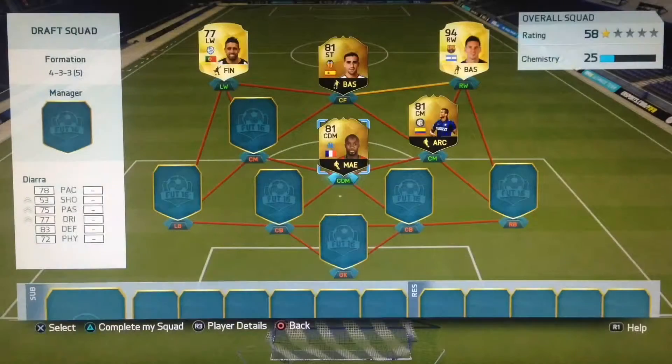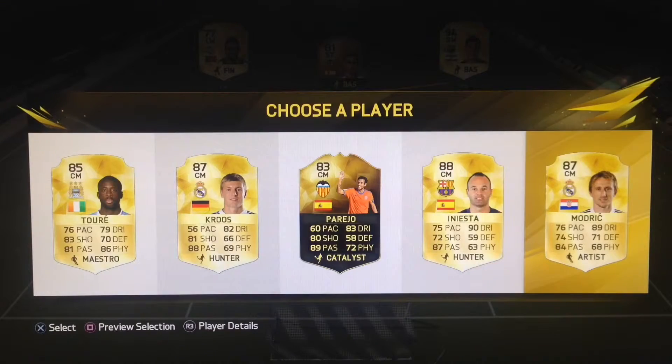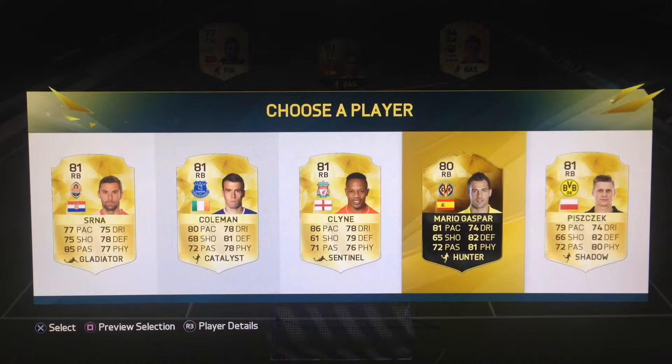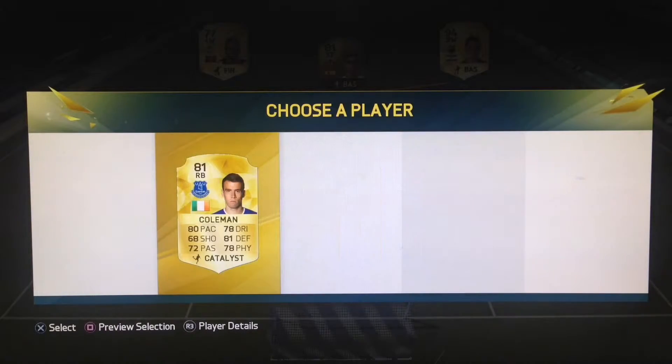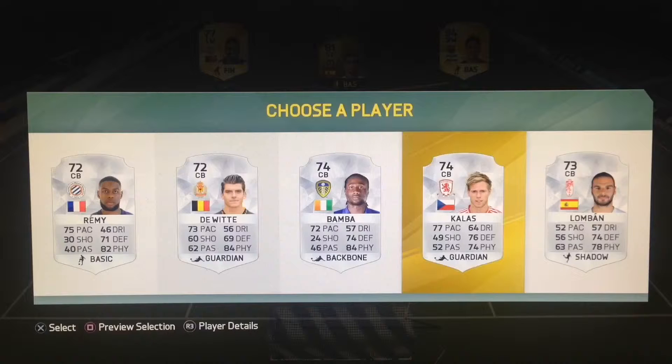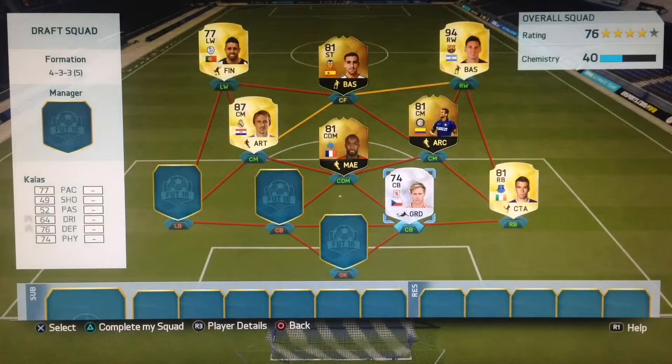Number 2 is going to be Diara. The chemistry is looking pretty bad now. The third central midfielder is number 5, so we get Luka Modric — that is actually not too bad. I had about 3 La Liga players there so the chances were pretty high. This is not looking too bad I guess. And on to the right back, we're going with number 2, which is Seamus Coleman. I would approve of this guy, but the draft says Seamus Coleman, gotta do it. The next one is number 4 and number 4 is Kalas — plays in the Championship, Middlesbrough I believe.